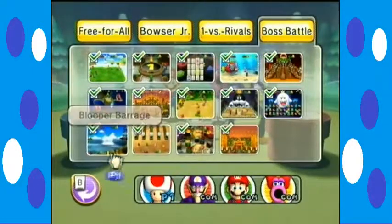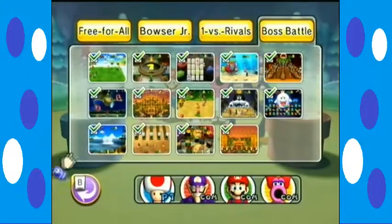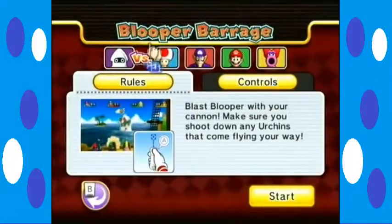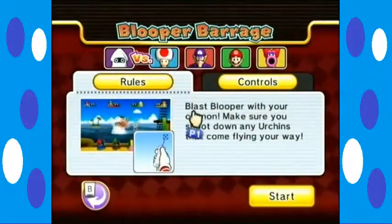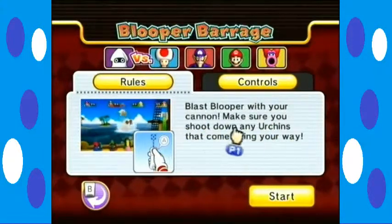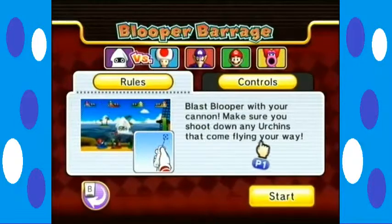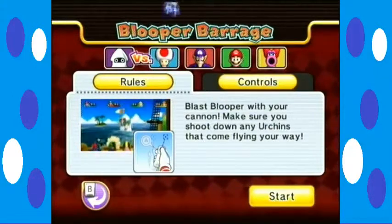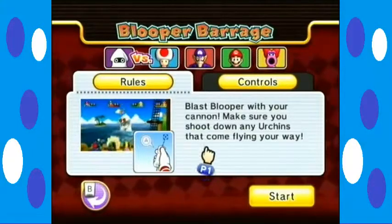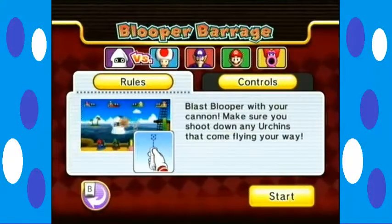Last but not least is the one game we have not played yet, and that's Blooper Barrage. Blast Blooper with your cannon. Make sure you shoot down any urchins that come flying your way. Like in the Cheep Cheep battle — actually, it's called Cheep Cheep Shot.